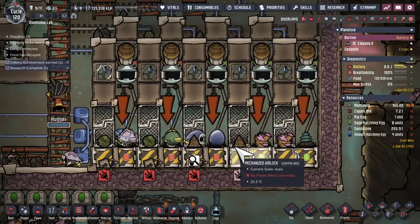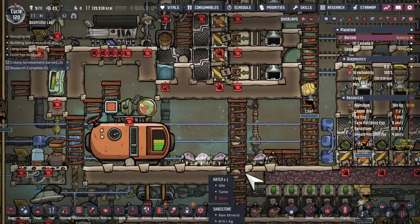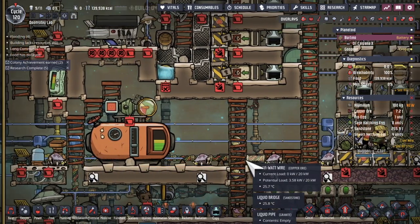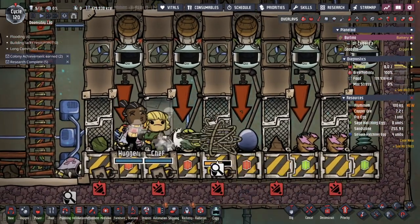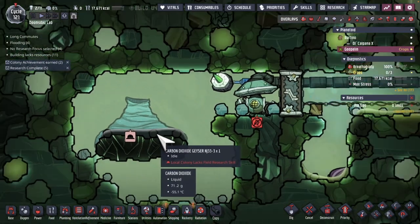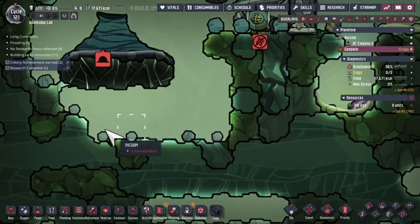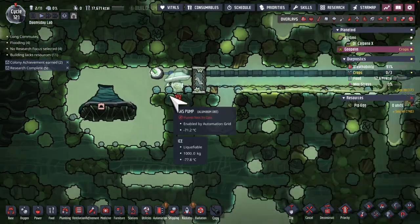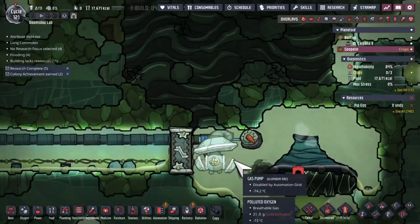This system here is definitely not without its faults — sometimes when dupes pick up critters they don't actually make it over. They end up going on break just when they're carrying them and drop them on the way, a little annoying. Forgot these geysers aren't going to actually produce any air because carbon dioxide freezes, but I can transport frozen carbon dioxide, so maybe I'll do that instead of trying to pump something that's never going to arrive.